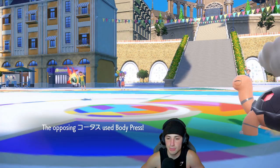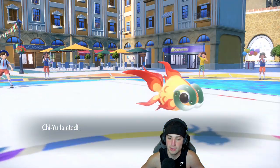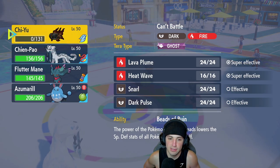We have Focus Sash, so Chiyu should be able to eat up — but our opponent opts to go for Body Press. Chiyu goes down. That kind of hurts the soul — that lead really hurts the soul.